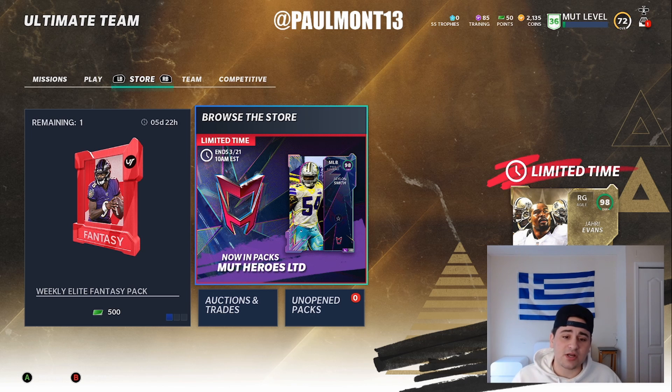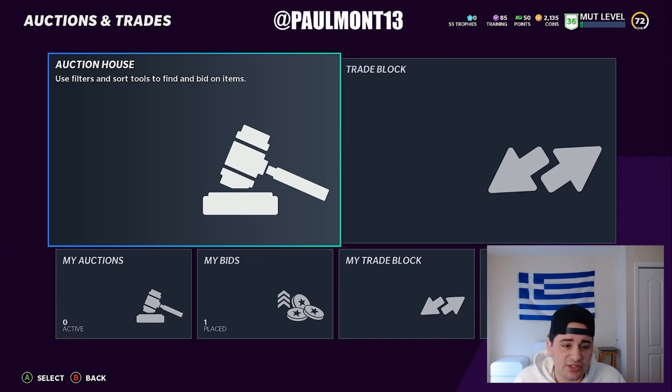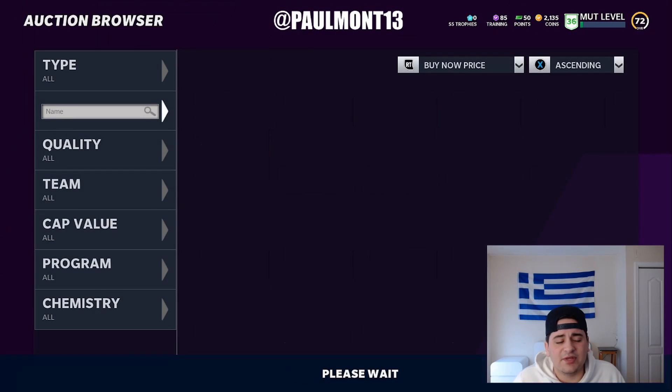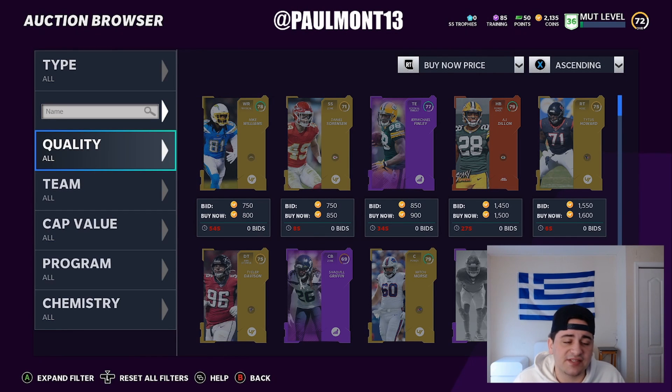Market talk. We're going to be going over the best training. We just got new Ultimate Legends — the best training, the best players to buy, what players to buy, what players not to buy. Investments, buy or sell, basically everything. So let's get into it. We got three Ultimate Legends: Jari Evans, Carl Banks, and Brett Favre.